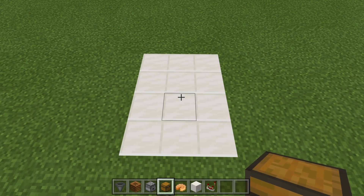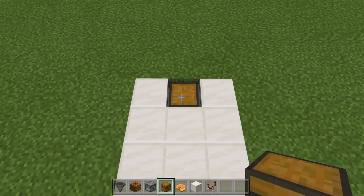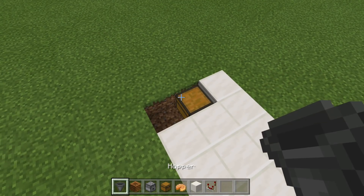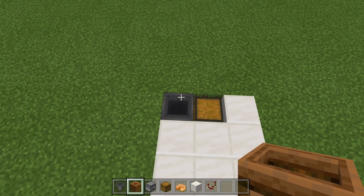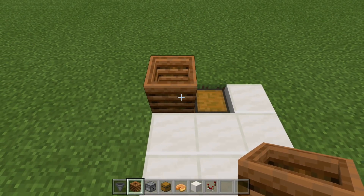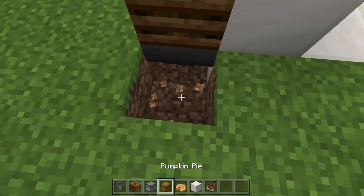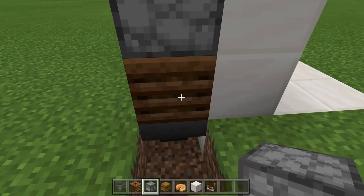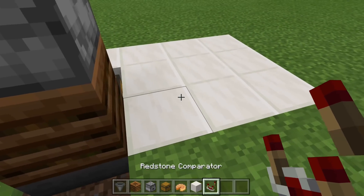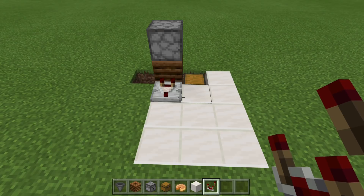To start things off, let's go ahead and place in our collection system and then our composter. Grab our chest, come to the back center here, knock this block out, place in our chest. Come over to the left, knock that block out, get your hopper, and crouch place a hopper into the side of the chest. Next, go ahead and grab your composter, and then we want to crouch place the composter on top of the hopper. From here, go ahead and grab your blocks — we want to come two temporary blocks up, knock this block out, get your dropper, and then place your dropper facing down so it is running into the composter. We can knock these blocks out, and then let's go ahead and run our comparator out from our composter facing this way.